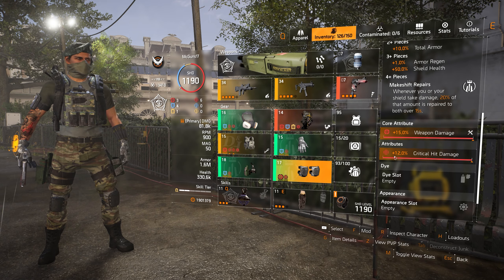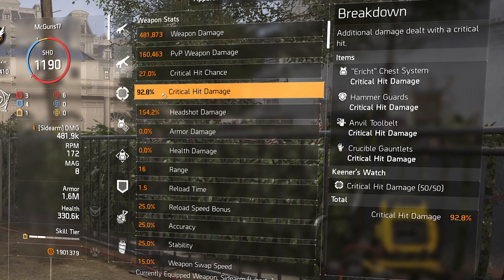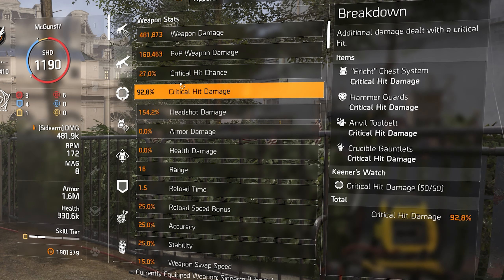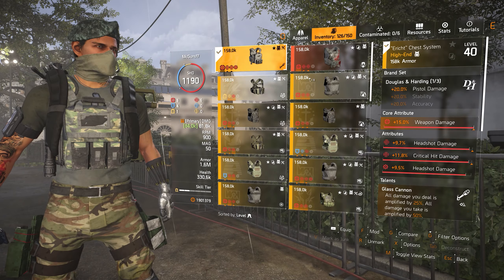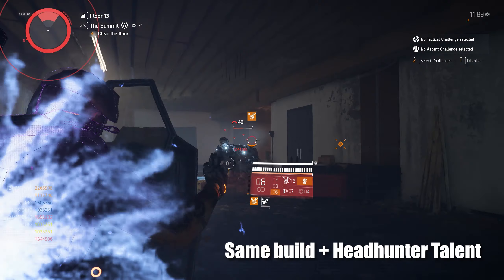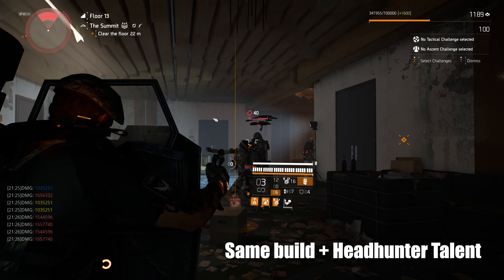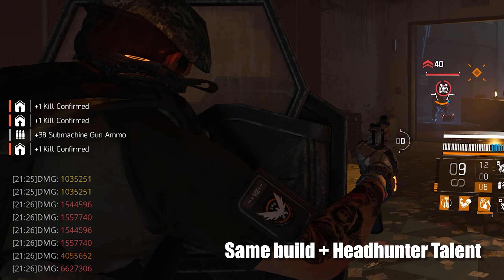For the pistol on this build I have a total of 27% critical chance, which isn't a lot, and 92.8% critical hit damage. You might say that's not a lot, but I'm still hitting 2 million crit damage because I'm going for headshots — I have 154% headshot damage on this build. On the chest piece there's a talent called Perfect Headhunter, which is another option you could use instead of Glass Cannon.